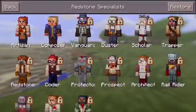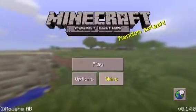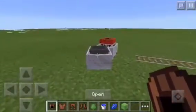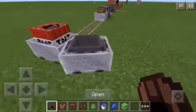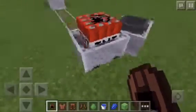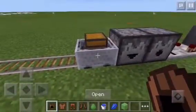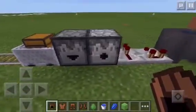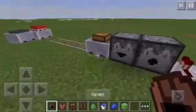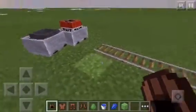Alright, so there's a new skin pack called Redstone Specialist, so go ahead and check that out, it's pretty cool. Let's go into my world, and right off the bat we have a minecart with a hopper, a minecart with TNT, and a minecart with a chest in it.